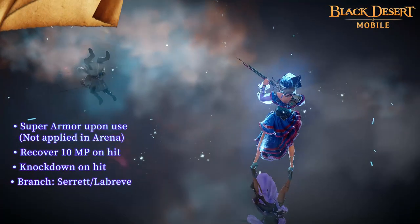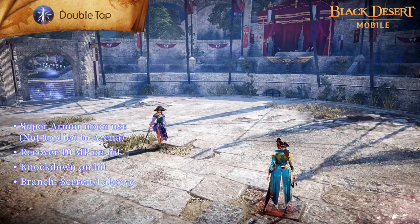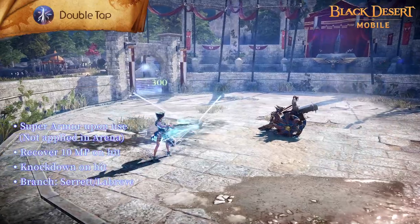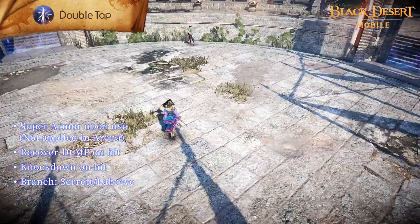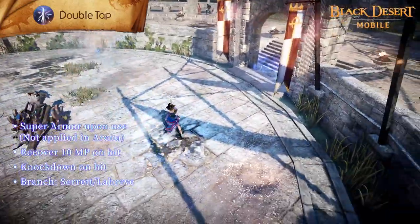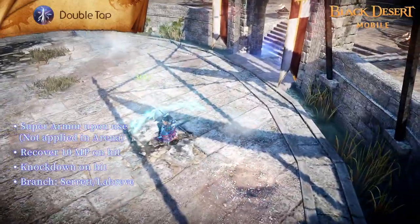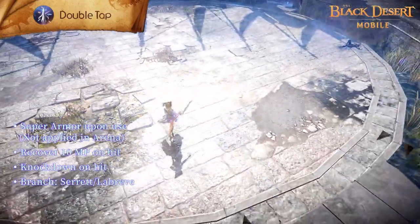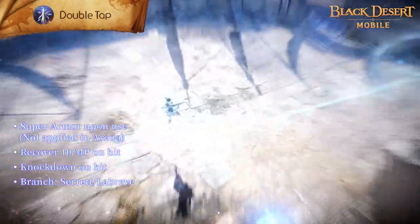Double Tap is a skill in which you load and fire two Harpoons in quick succession. Super Armor is applied during the skill. Enemies suffer knockdown and bleed while you recover HP and 10 MP on hit. Flow Triple Tap increases the number of hits by one and allows you to strafe to either the right or the left while attacking by holding the skill button.